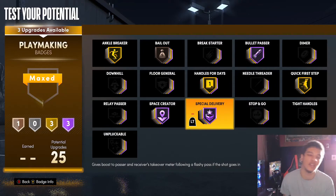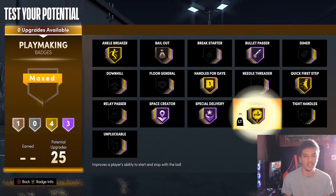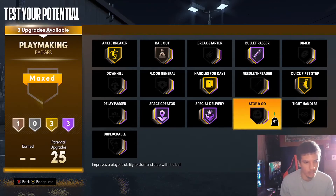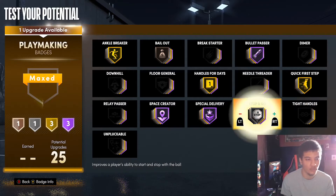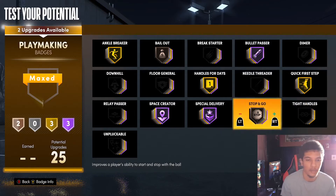Literally one pass, one shot, and everybody's going crazy — Lock takeover, Slash takeover, Sharp takeover — it's OP. All you gotta do is make one fancy pass. So if you can afford it and you have a lot of playmaking badges, I would put Special Delivery at Hall of Fame, coordinate with my teammates to have Hot Shot Hall of Fame, and try to get a flashy pass off early in the game for an instant team takeover. Stop and Go is gonna improve your ability to start and stop with the ball, but if you have extra badge points you can throw it on.